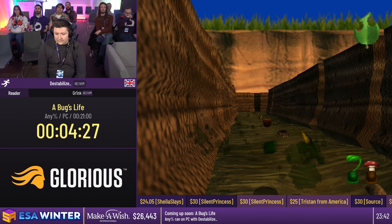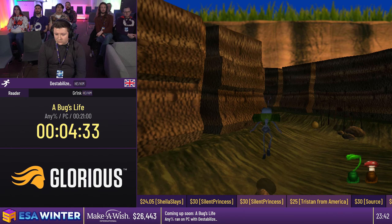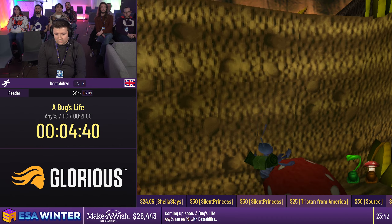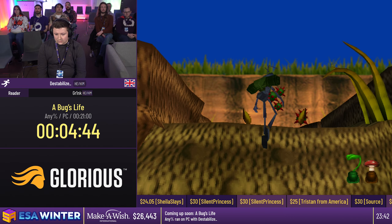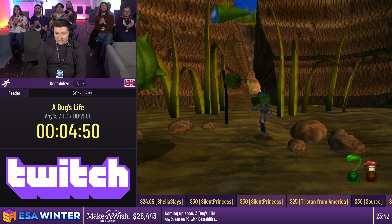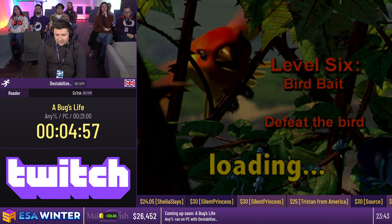This next part is a really big run killer - we need to do a buffered jump and then basically a frame-perfect jump to get over this wall. It's very hard. We use the mushroom buff jump and then try to get over - and we got it! That skips a bunch of stuff. We're usually meant to collect three or four green tokens which takes a very long time.